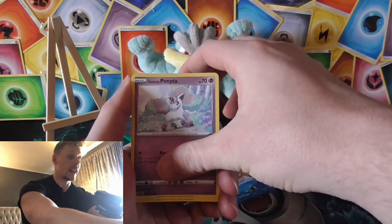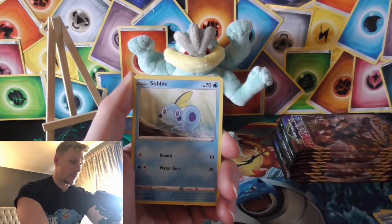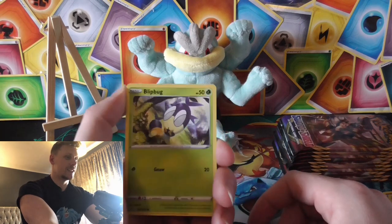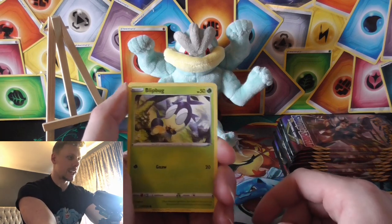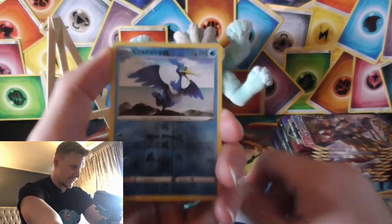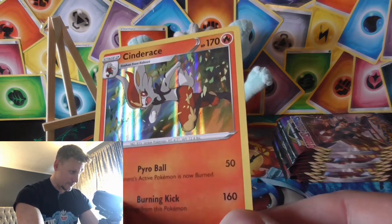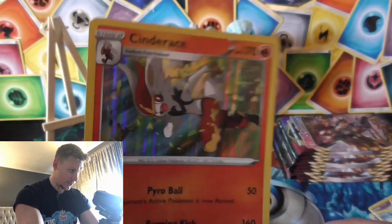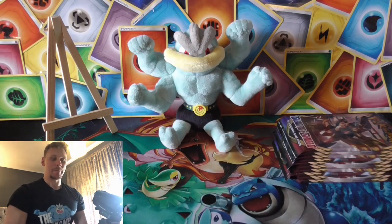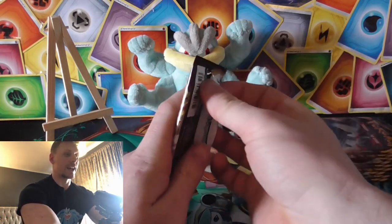Hunter, Salandit, Galarian Ponyta — I wouldn't say Alolan — Machamp, there's my boy Sobble! Just got him in shiny form the other night after 670-something eggs, so it was a long hunt. Oh, reverse Cramorant — nice! And the rare — oh yeah, I haven't pulled this one, it's the alternative art Cinderace holo. Didn't get any sleeves, oh well, be extra careful though.